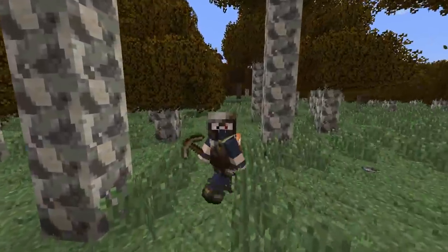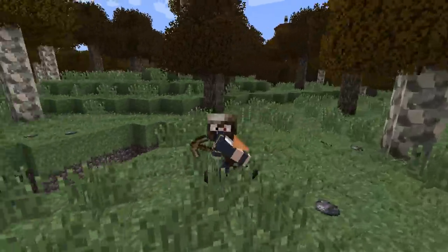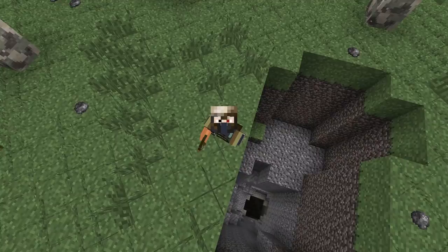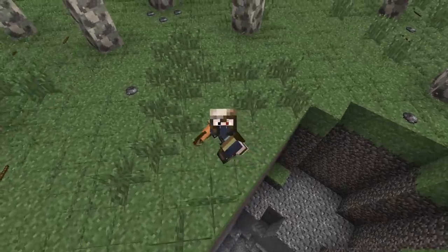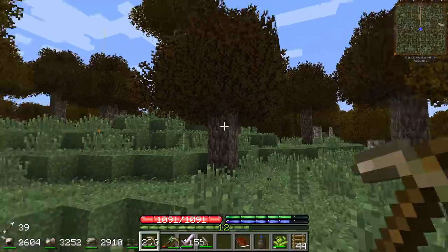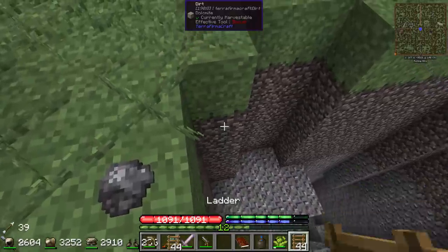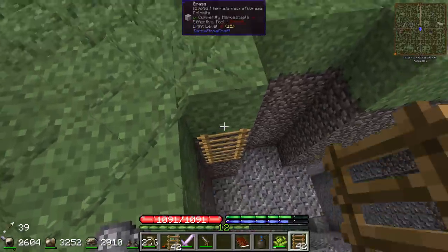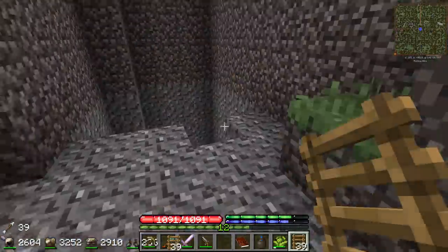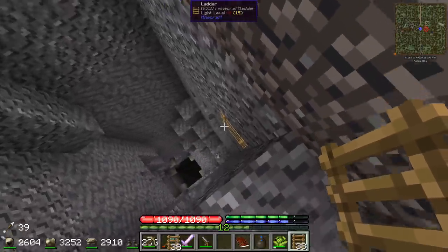Hey, how's it going everybody, this is Etho and we are back again today with another episode of TerraFirmaPunk. I want to go caving today - we got this cool bronze armor last episode, finally. We worked hard to get this stuff, it's amazing, it's going to protect us a little bit better, but we're still gonna have to be careful. Now we can play a little bit more risky with stuff, so caving is super fun in TerraFirmaPunk.